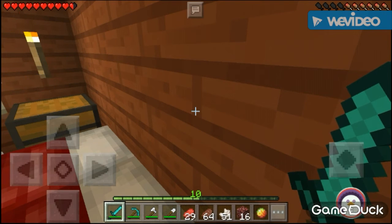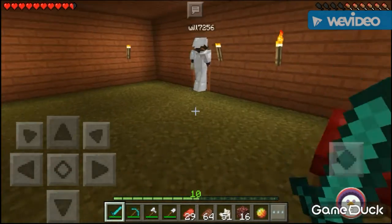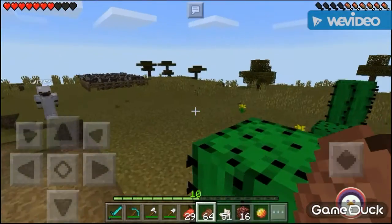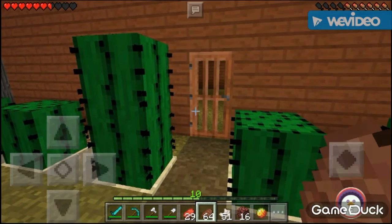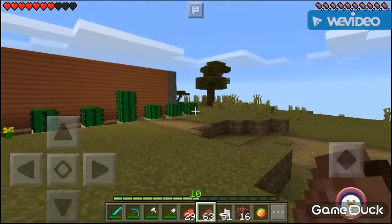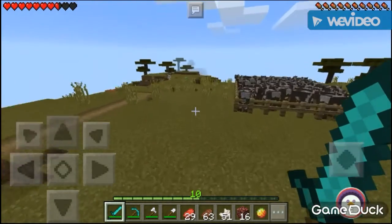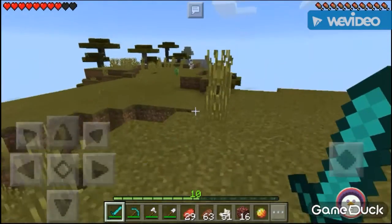I'm going to go back into the nether, take a little look. We have half hearts because of the nether. Oh yes, I love killing zombies when they're burning! There's a creeper — take care of it. Where is it? It's a creeper — I heard it. I have the ears of a mountain lion.